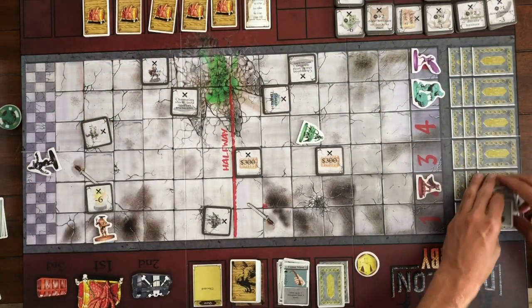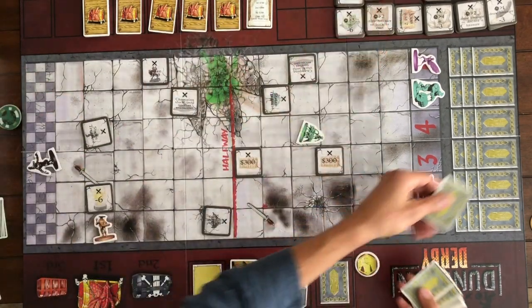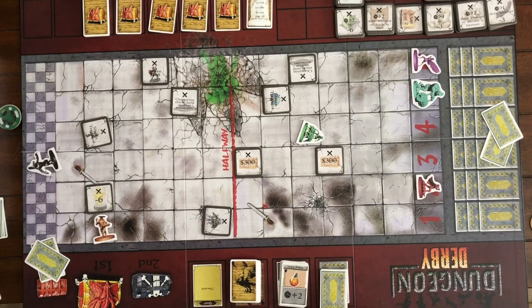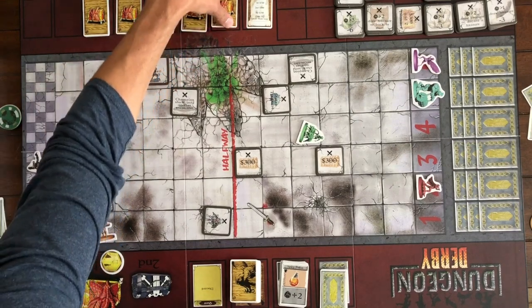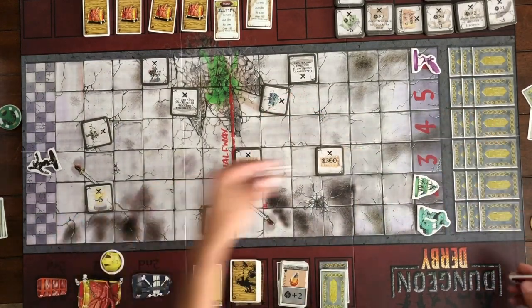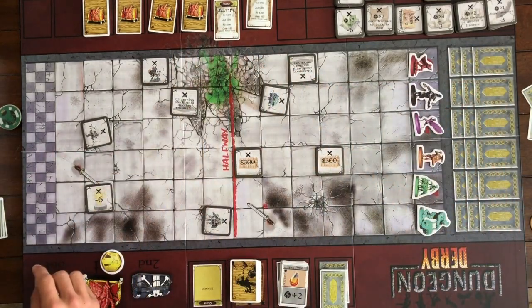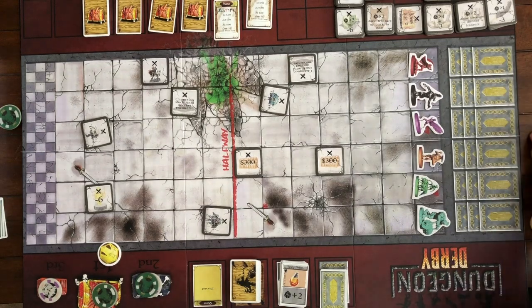After the payout phase we remove the treasure cards from the board but leave all the encounters there. We re-deal everybody's hand back up to three cards, or five if playing with three players. Then we move the Dungeon Master token to the next player and move on to the lineup and purse phase — flip over the next purse card. The encounter tokens stay on the board, so where you stacked one lane could be detrimental when the lineup switches.